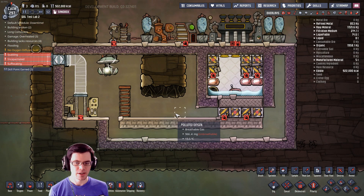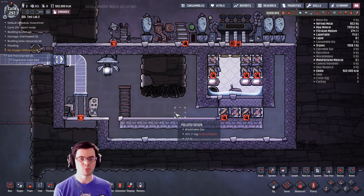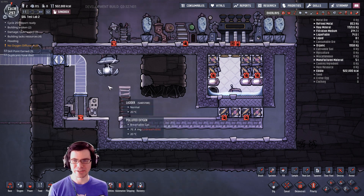So you can see in this area we're down to the milligrams. We'll let this run — it should only take a couple of cycles, but eventually you will get down to zero inside of here and it'll be a complete vacuum.